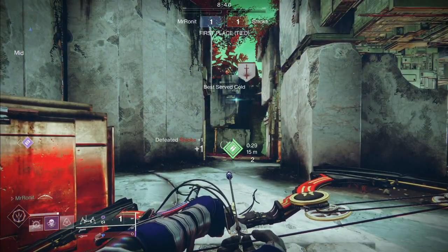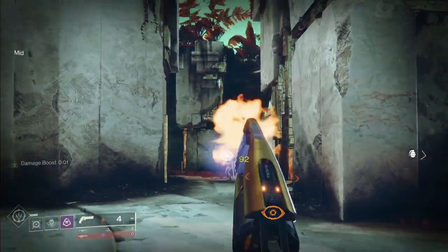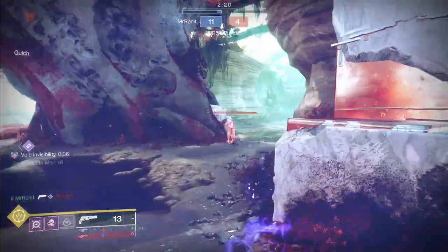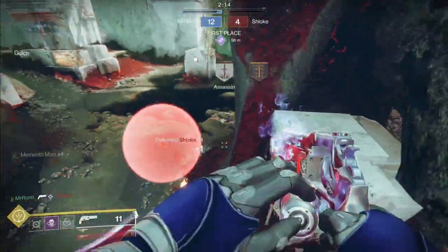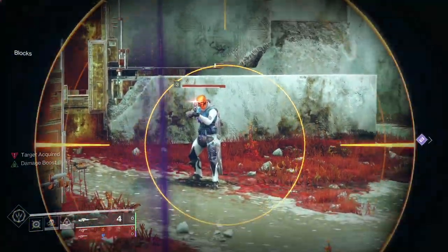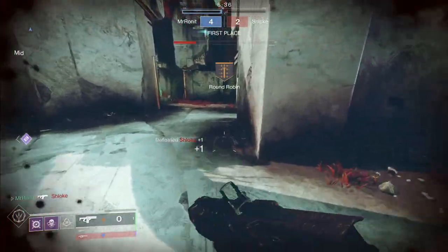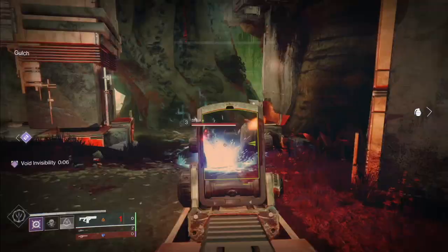Other weapons we tried included a 120 hand cannon, which couldn't two-tap with the bonus; a rapid-fire pulse, which couldn't two-burst; and Jade Rabbit, which couldn't two-shot headshot. Ace of Spades can easily two-tap with Memento Mori, but again it required a prerequisite shot or action to cancel Invisibility before gaining the damage boost. For rapid-fire fusion rifles like the Cartesian Coordinate, it did feel much better with the exotic when coming out of Invis — the charging of the fusion was enough to cancel Invis and trigger the damage boost, making rapid-fires feel more consistent again.